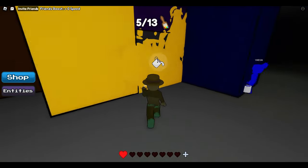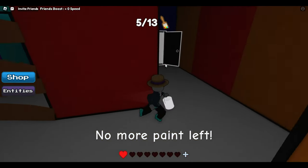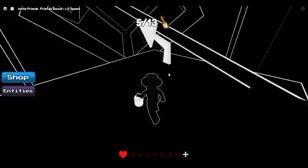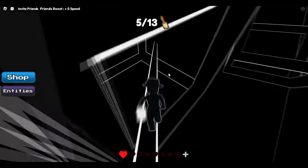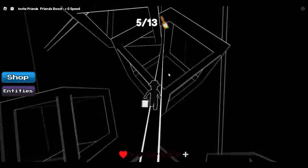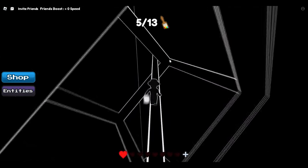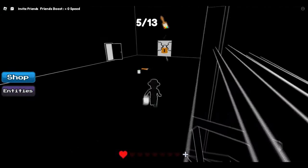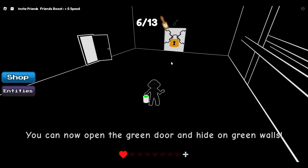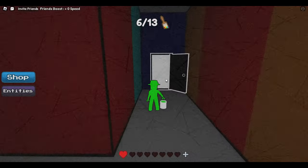Now there are two places to go but we need the saw first, so we have to complete this obby. This obby is really annoying because you have to be so careful — if you die you're going to have to redo it and spend a good amount of time on it. Here we go. So here we have green and there's a door with a key, so we have to remember that for future reference.